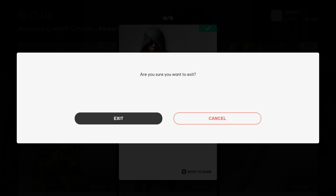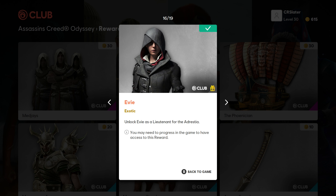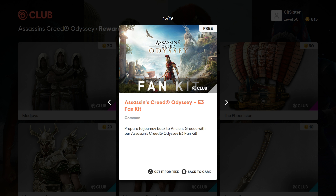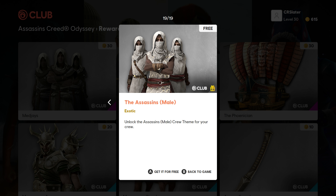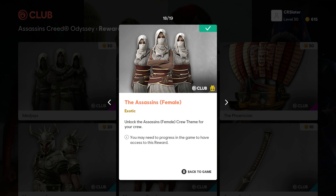Once you're done collecting all of the free stuff that you need, you can go ahead and go back into the game. Let me show you real quick — the all-female Assassin's crew for your ship — and we're going to exit back into the game.